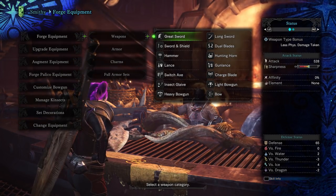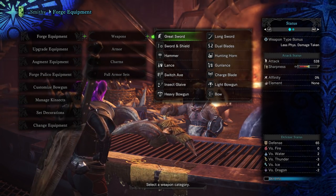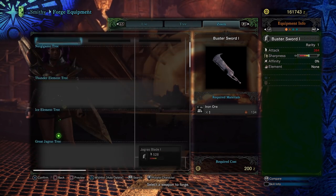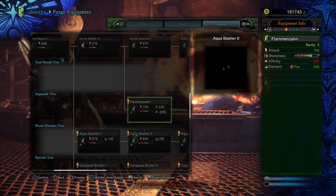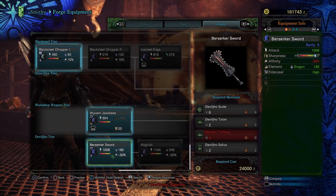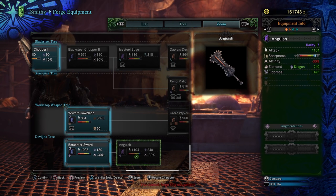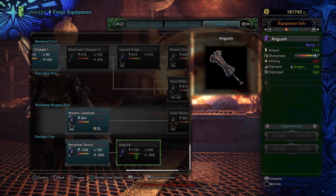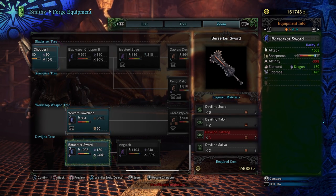Next up, let's check out all of the weapons. We're going to go in order. First up, we've got the Greatsword. You can get all of the Devil Joe weapons to the white level of Sharpness with only two levels of Handicraft, which is amazing because the attack on these is stupid high.